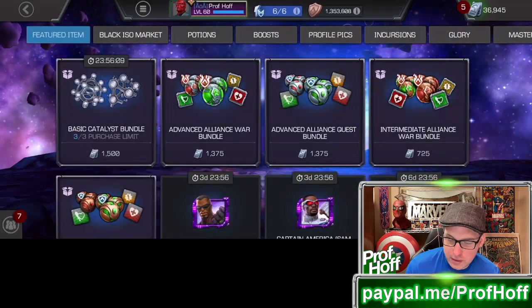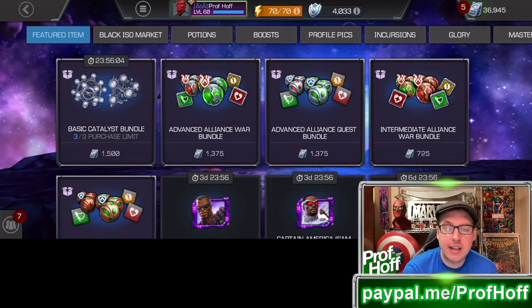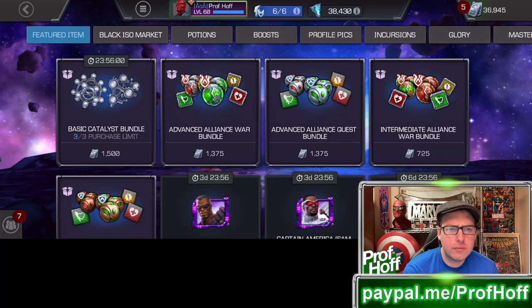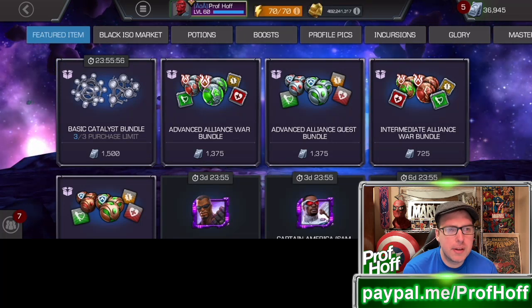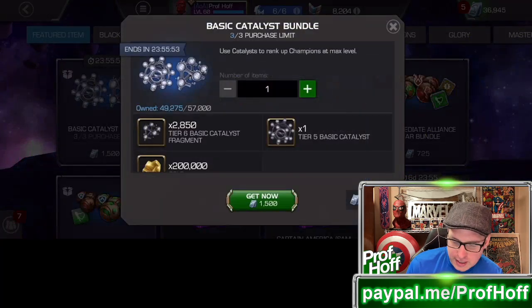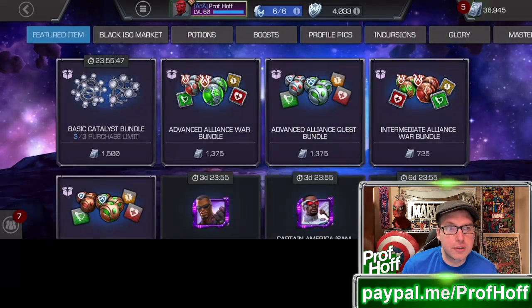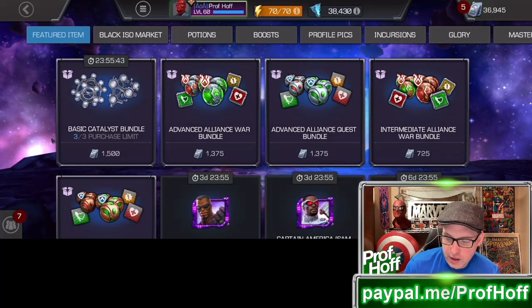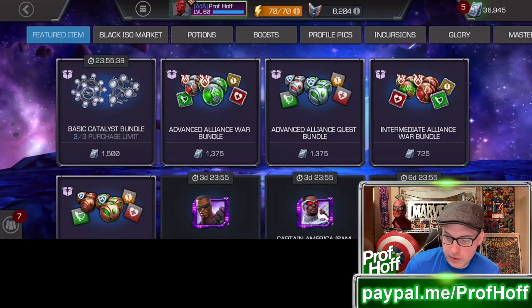This is what Kabam is saying to free-to-play players: you want Tier 6 Basic? You can't give us your cash on Spring Cleaning Event Days? Well, be prepared to pay a huge premium price. If you're taking the Tier 6 Basic Catalyst Fragments out of it and just talking about Tier 5 Basic, especially for the progression level that this is targeted at — which I'm guessing is Thronebreaker — Cavalier players might see something different, and I'll have to review that offer at some point today.